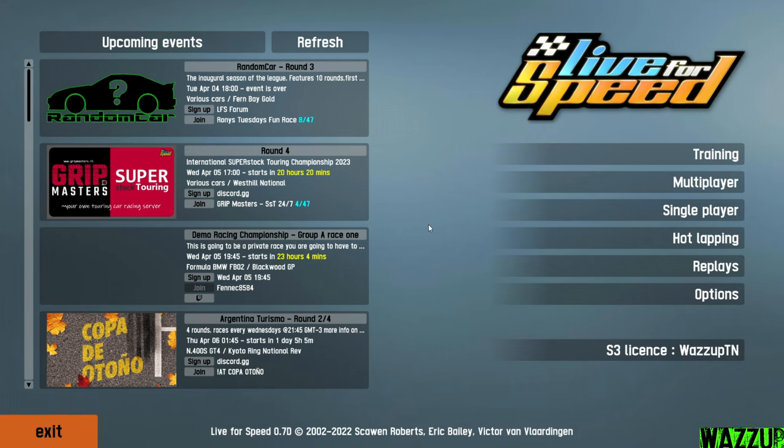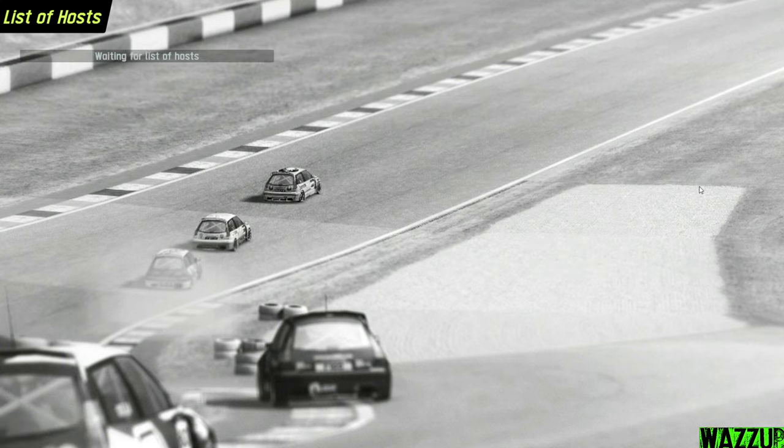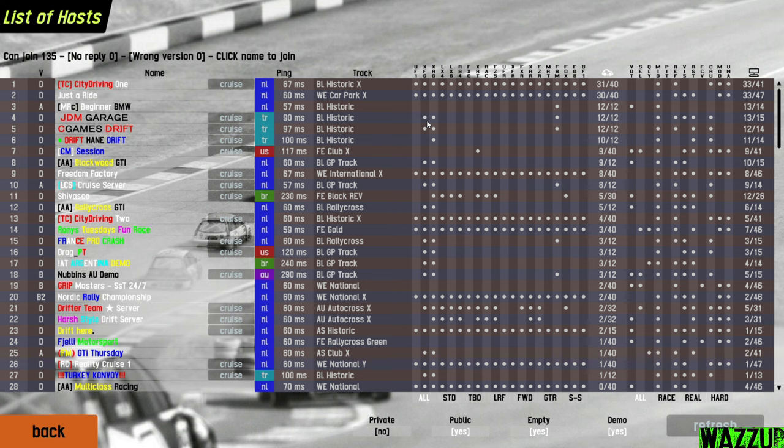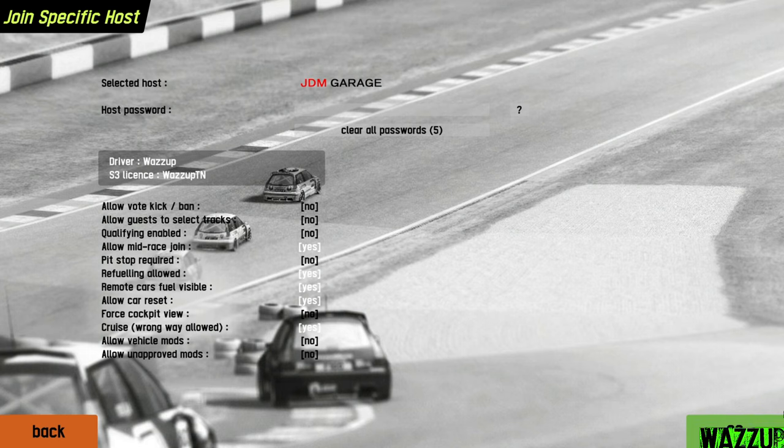Right now I'm not gonna host any server — we're gonna join a server that supports the free version. In the free version you can only find one track and three cars, but still we can drift. I have the paid version S3 and I did unlock all the cars, tracks, and even car mods. We're going to the multiplayer display list of hosts. For the free version we can join the JDM Garage and the C Games Drift because we can only choose the XFG, the XRG, and the FBM. This server has more players so we're gonna join it.